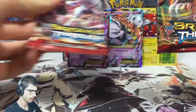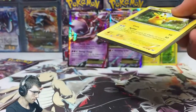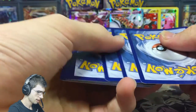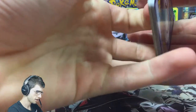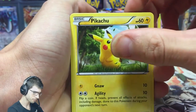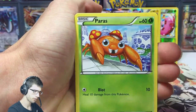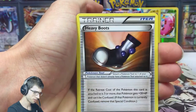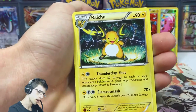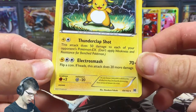I think the Mega Mewtwo Y pack feels thicker — I'll save that one to last, that's my pack pick out of the two. This part has been pretty good, I'm definitely not disappointed. We've got three pulls out of eight packs so far, but if we can get something in this pack that'd be four. We got a Remoraid and then a Raichu with Thunderclap Shot and Electro Smash — cool.